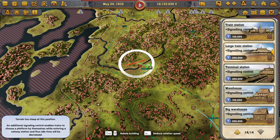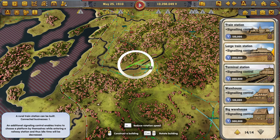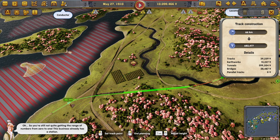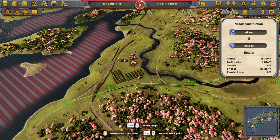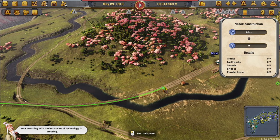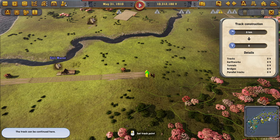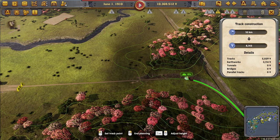Oh wow, okay. Can we squeeze you in here and then have you kind of shoot up this way? That'll do. And then we just need some signals. You are just gonna connect here. Finally a simple one to connect.